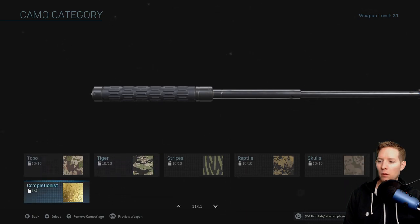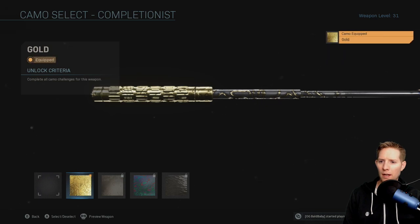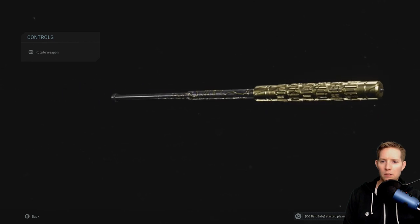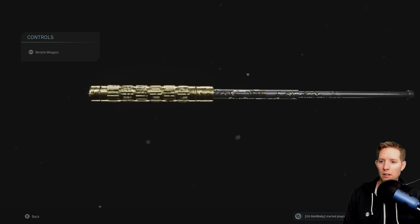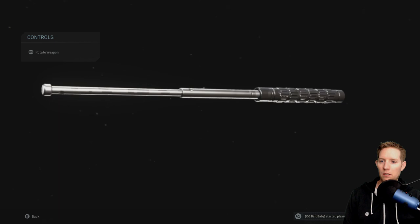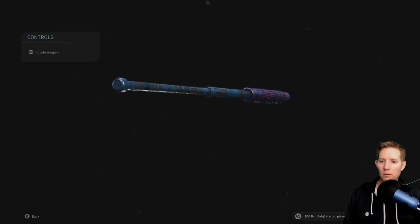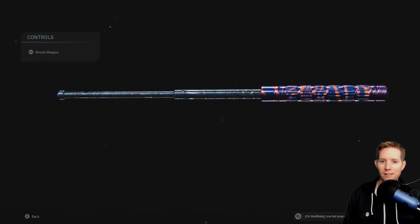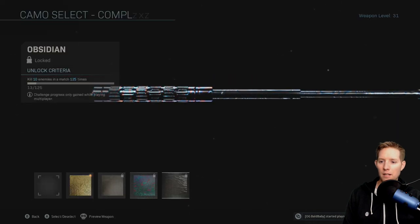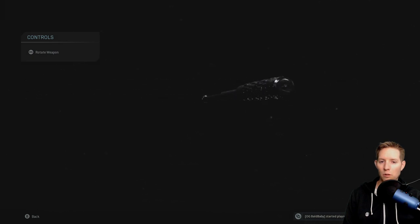So I don't think I have all the camos but I can show you them. This is Gold — that actually looks pretty sick with the all-gold handle, it looks really really sharp, I like that. And then this is what Platinum looks like. I don't have these unlocked yet because I don't have the riot shield all unlocked, but I can still show you — this is Damascus. And last but not least we got Obsidian, which is basically all black — it looks really cool actually.